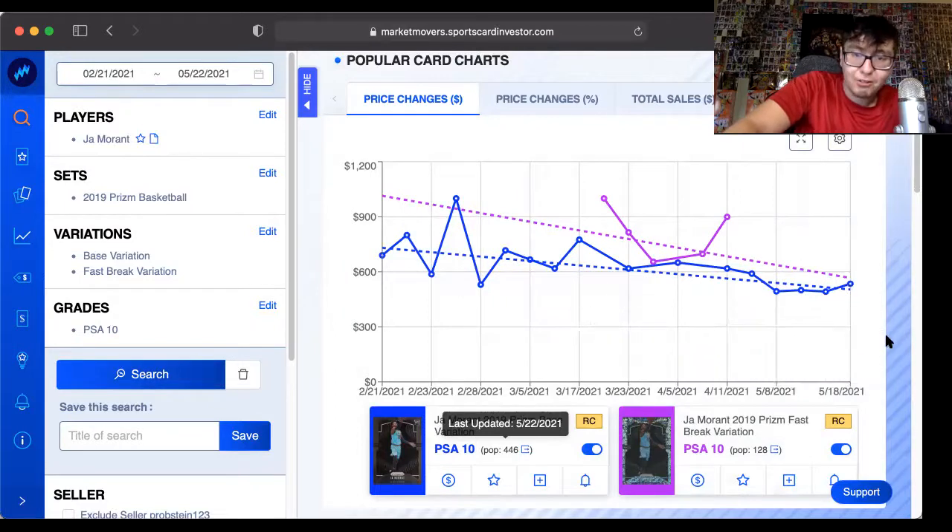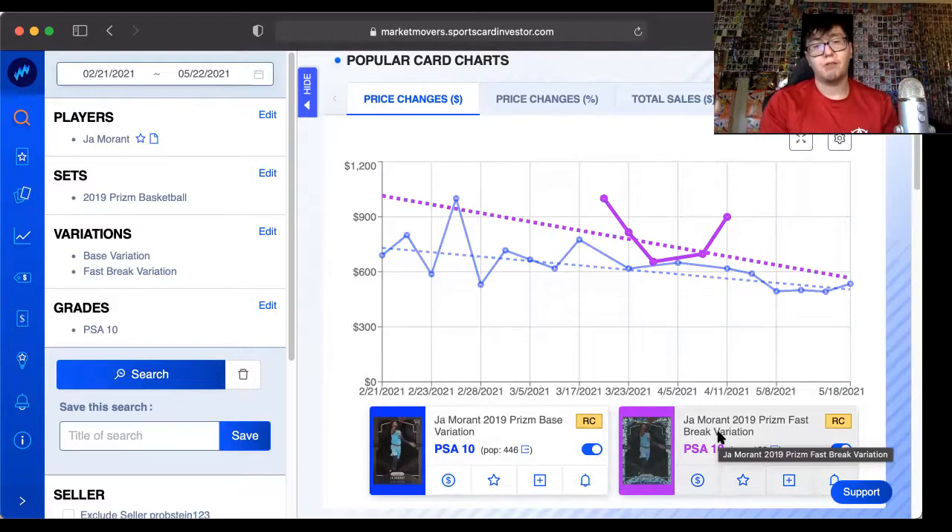There's only 128 of them, and this is a rare card, and people have opened a ton of 2019-20 Prism. I don't know how much is still sitting in wax, but this is the play. This would be the move. If I were to buy any Ja Morant card, it would have to be the Prism fast break variation. And like I said, I don't own any, so I'm just putting it out there. Low population equals the opportunity for a pop. Especially in these playoffs, if you own one already, cool, good for you.